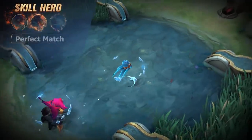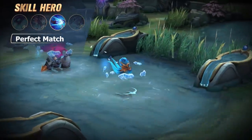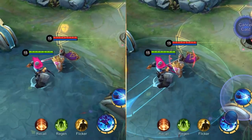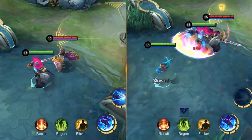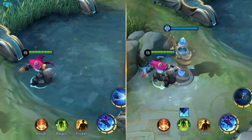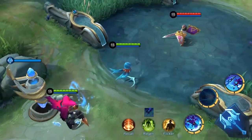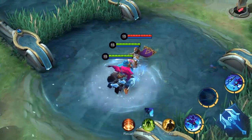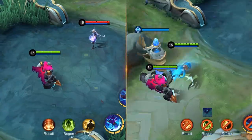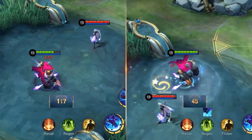Second skill: Perfect Match. Atlas enters ejected state, gaining movement speed and immunity to slow effects. In this state, the mecha sentry will follow the pilot at an increasing speed. Once they meet, Atlas will return to the mecha, dealing magic damage to and stunning the enemies nearby.